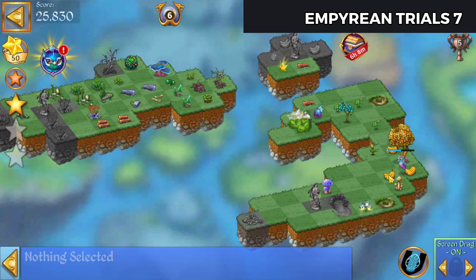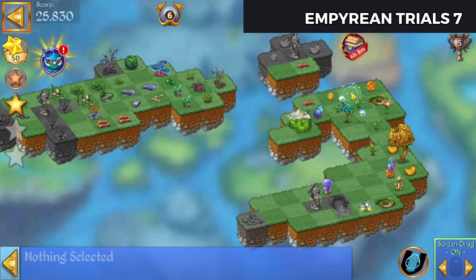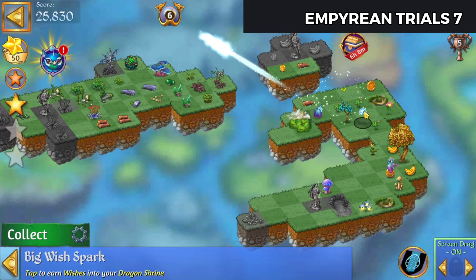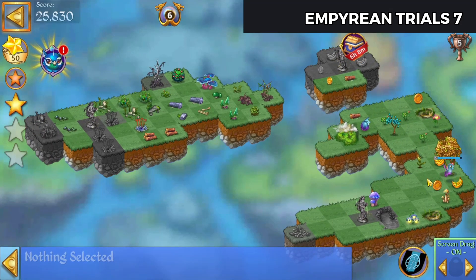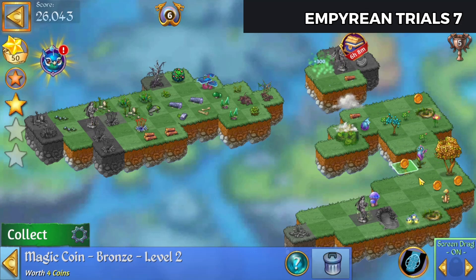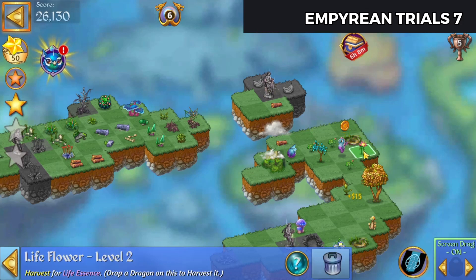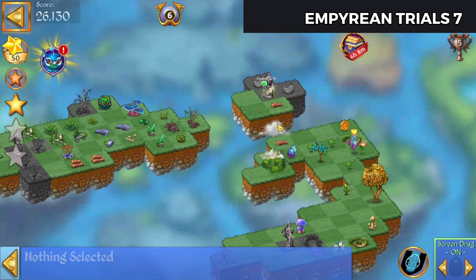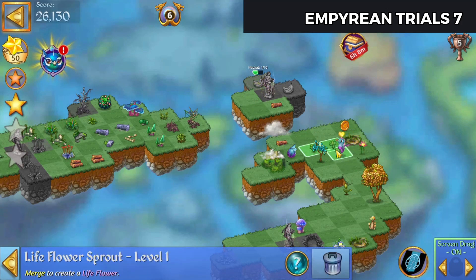Let's see about getting some coins. Got a star. There's one coin. Alright, there's a coin. We'll merge that. Very carefully heal out that statue hopefully.